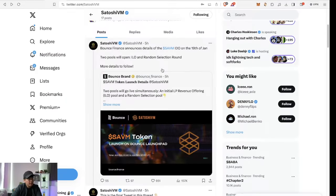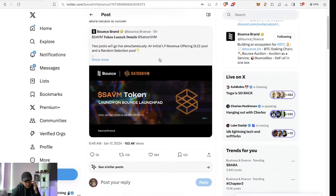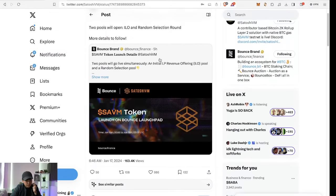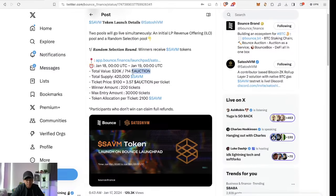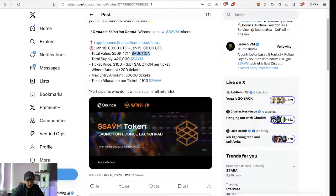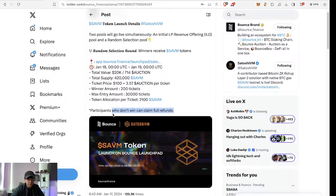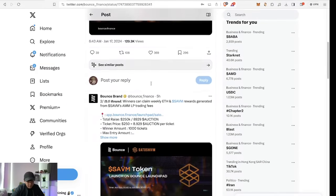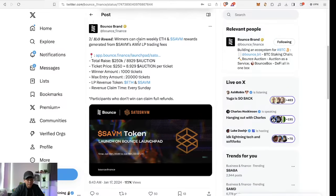Another important announcement: they're going to be launching a launchpad with two rounds — an IEO and a random selection round. Follow them on Twitter for the official steps. It's going to be held on Bounce Finance, so you'll need auction tokens to buy tickets to participate in the random selection round. Even if you don't win, you can claim a full refund — I like that. For the ILO round, you can claim weekly Ethereum and SAVM rewards, earning passive income from trading fees on their AMM.